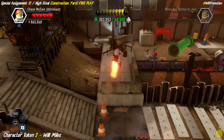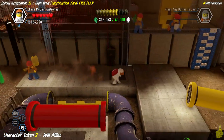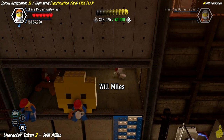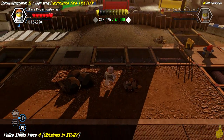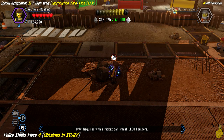That fourth police shield piece was a bit of an accidental deal where I dug the same spot twice in story and thought maybe it was a glitch for an extra super brick - nope, just a police shield piece. Now we're doubling back to the spot we already referenced in that back corner to find Will Miles. I'm not sure what role he plays in the game but they include all sorts of characters for different abilities.